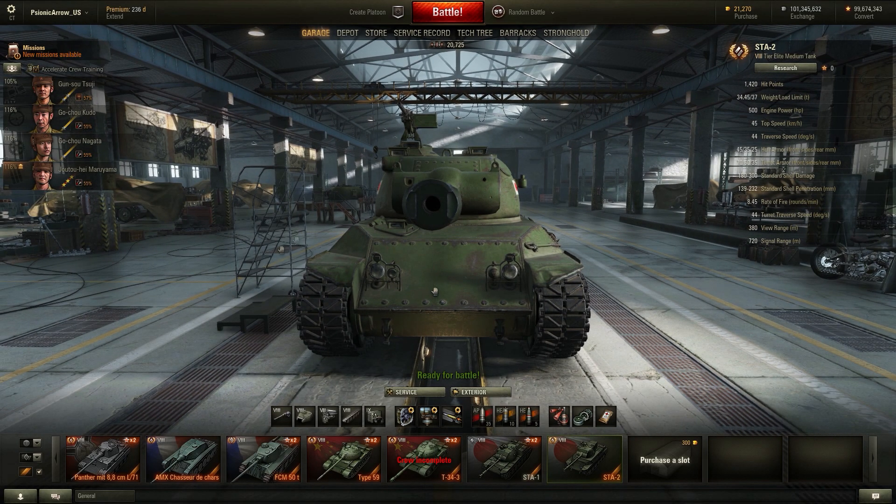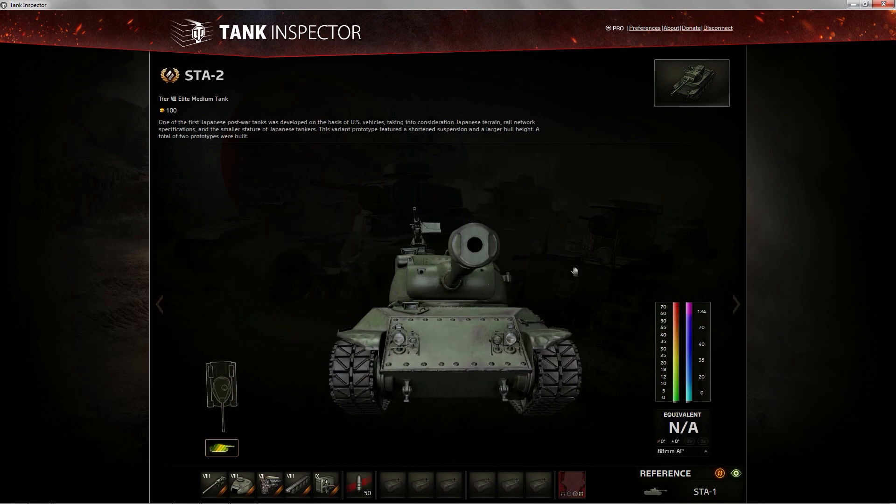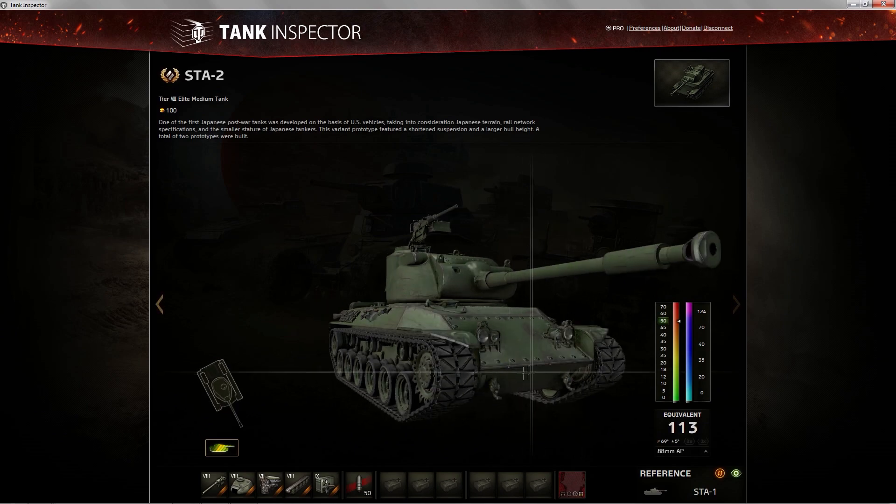So, armor inspector — here we go. If we take a look carefully at the front of the hull, the upper front plate is 65 to about 75mm, then it drops off and there's practically no armor. You'll overmatch this quite easily. Surprisingly, the lower plate is more armored at this angle than the upper plate. So if you're fighting one of these, you might want to shoot the upper plate because it's not as armored as the lower plate.